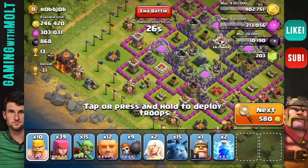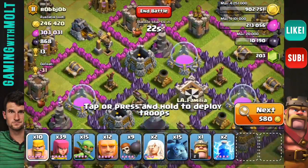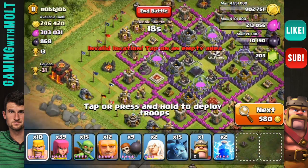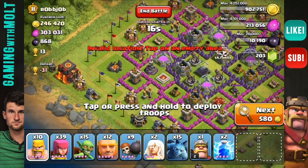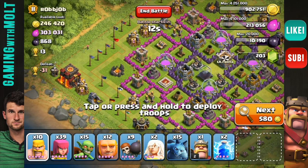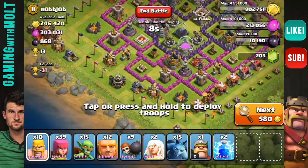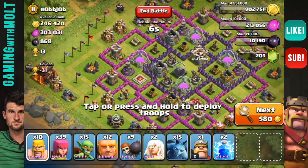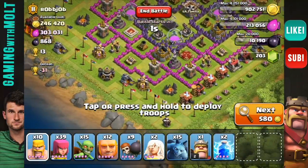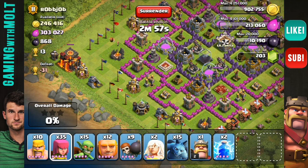Hey, what's up guys, welcome back — it is me, Molt. We are here for another episode of Quest to 2000 Trophies; I am getting very close to hitting Crystal League, which is what I'm looking for. Let's check out this base — it only has 13 trophies but it has really good loot and a free town hall, so I'm definitely going to be attacking this one.